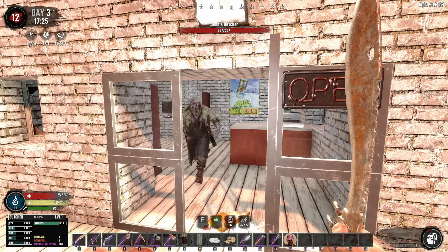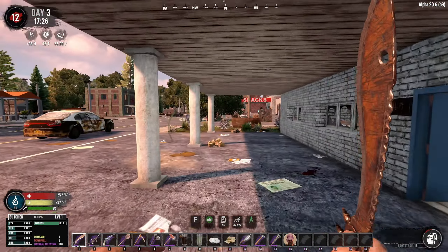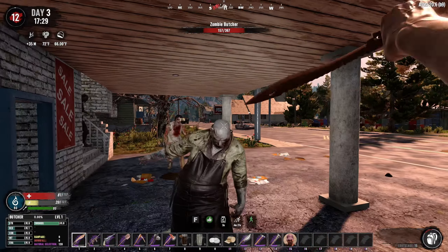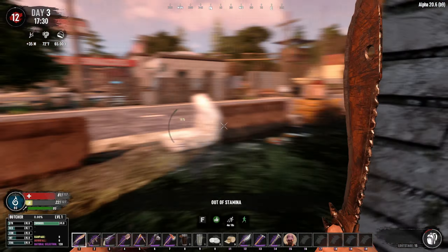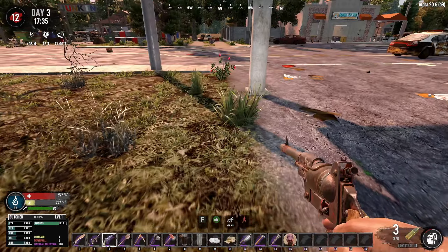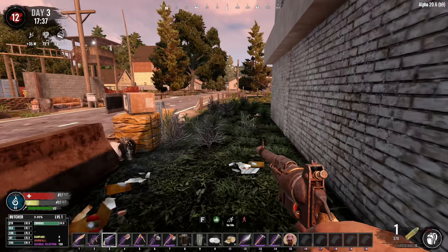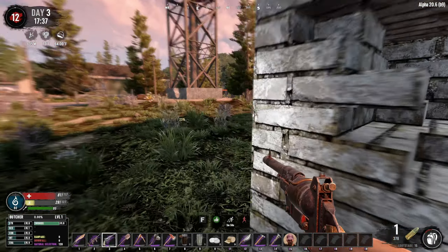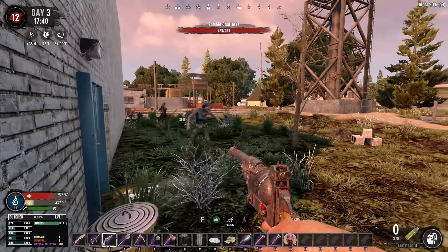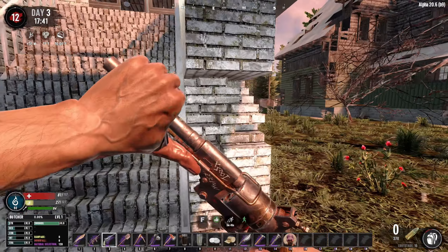Okay there's one - the butcher. He's not going down very easily. I haven't got the stamina to keep running and slicing. Why is he so fast? I haven't got any red tea for the speed anymore. They've doubled back around and I've got no bullets. Maybe this won't be as straightforward as I thought.